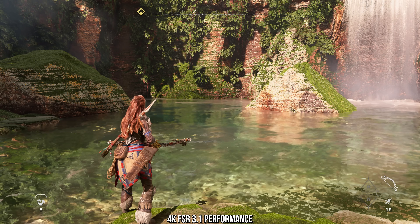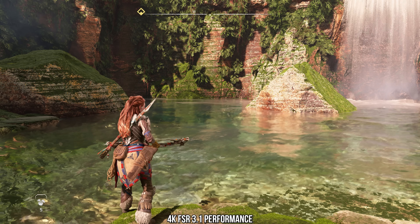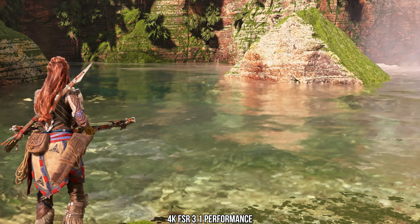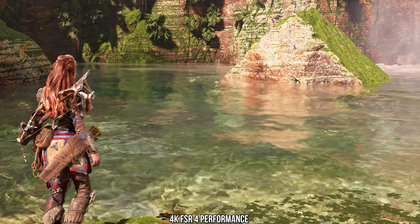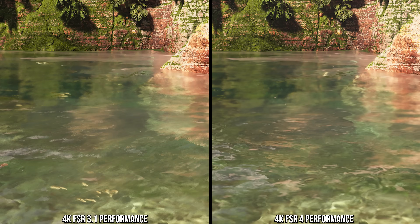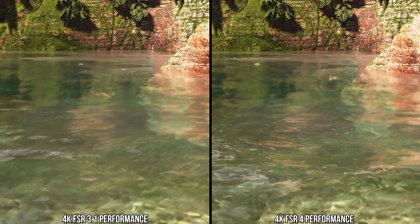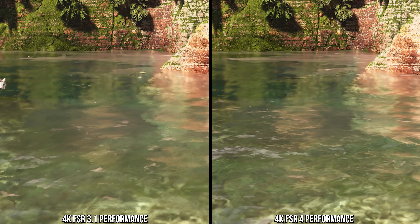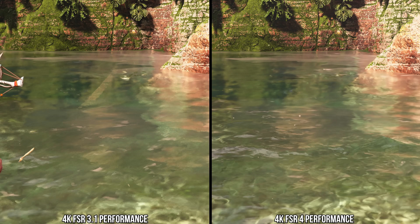Something similar happens with transparencies in FSR3 — like in the water surface here. Transparent surfaces like glass or water typically lack motion vectors in games, and FSR would fail there, leading to a stippled, painterly water surface that kind of smudges into itself over time. Switching over to FSR4, we can see how the water surface's normal-mapped detail now shines through — we can see individual ripples and wave crests — and that stippled look is gone. With good image reconstruction, we can see the art as intended.